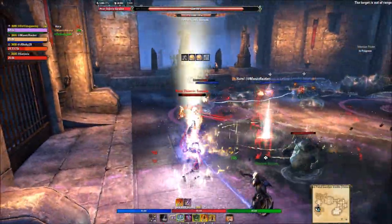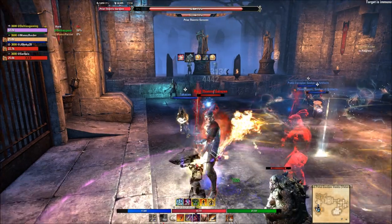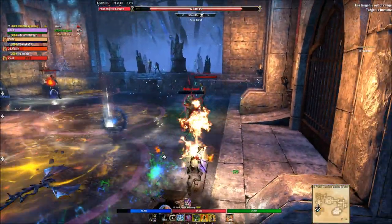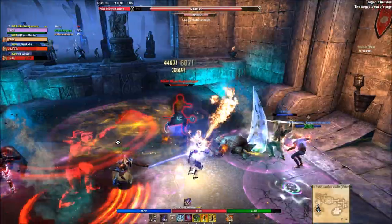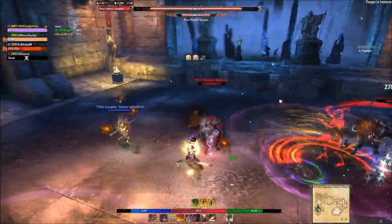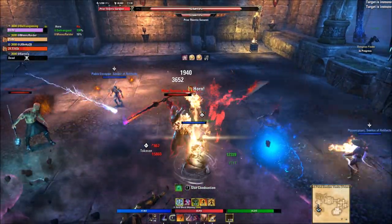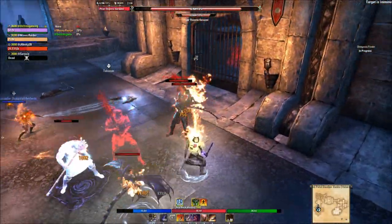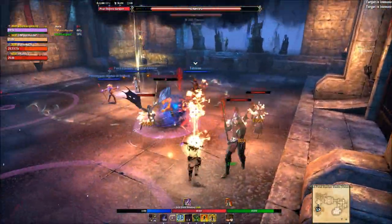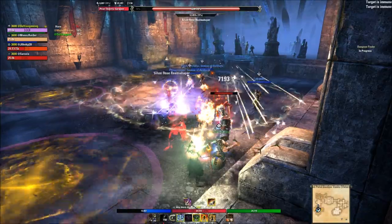As a tank you're constantly dealing with that kick. Next mechanic: additional adds appear with interrupt mechanics as well — they're going to be on opposite ends of each other. What I found helpful is to grab the boss and stack on top of one specifically, while a range DPS primarily focuses on the other. As long as you keep bashing and get them down quickly, you can get through this easily. It's very challenging especially for melee DPS. What got me killed learning this fight was the kick that would stun and knock me back — you need to know exactly where you're parked, otherwise you'll get kicked back into one of those circles.